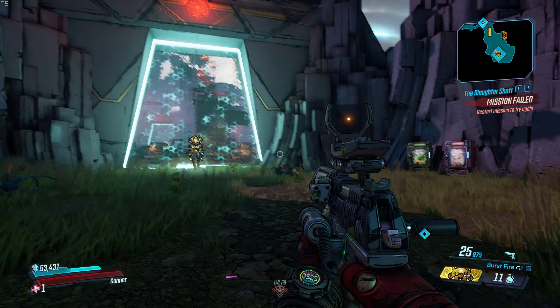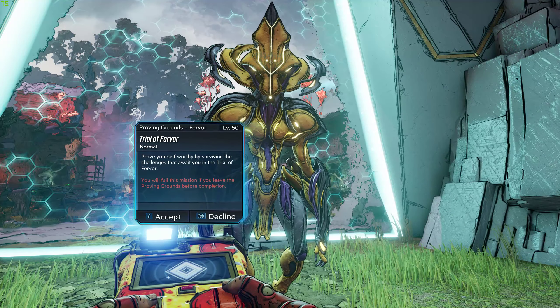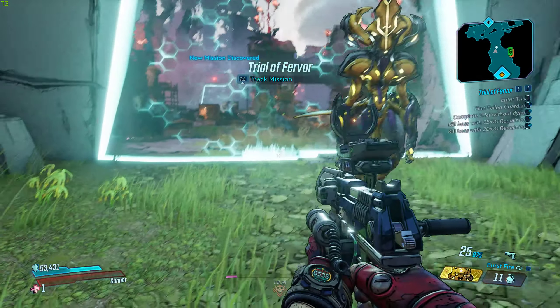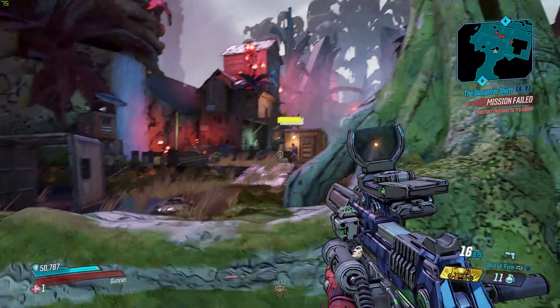What's special about this gun is that it doesn't actually kill anything — that's Batman's rule. The damage is pretty awesome though. Let me check my Mayhem modifier: plus 50% pistol damage, which is going to make up for the lack of element. Enemies fire two additional projectiles — that's a bit bad — and there's a reflective shot, which is awesome.